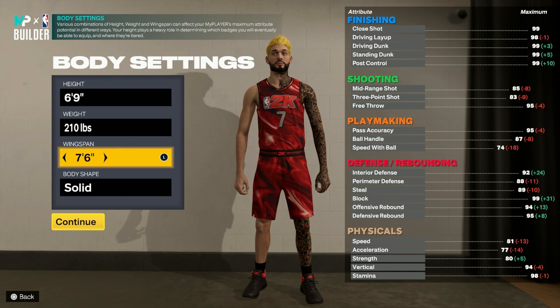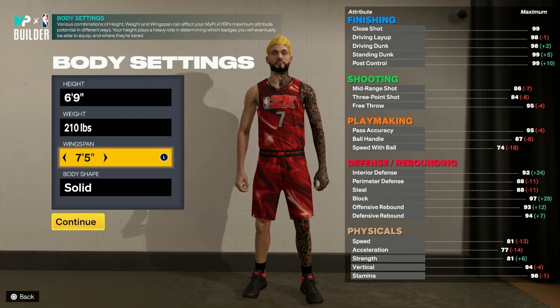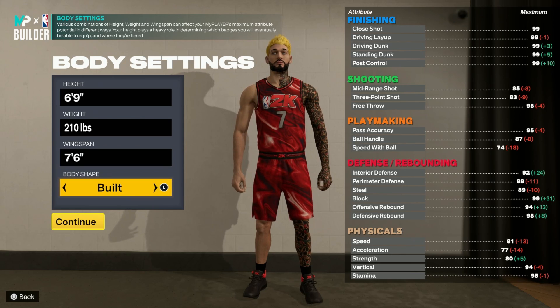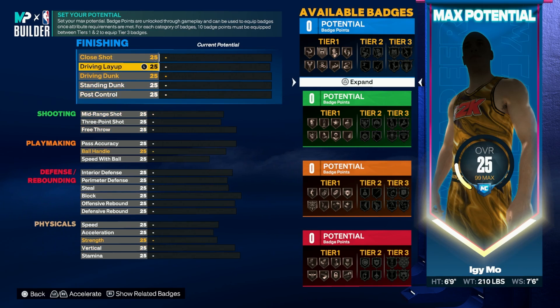For wingspan, you want to go with 76. The reason I went with 76 is because I still want to have long arms — I can grab more rebounds and get higher shot contest ratings. The reason I didn't go with max wingspan is because you only get an 82 three-point shot, and at 83 three-point you get a lot better jump shots. You can go with 7'4 wingspan if you want, but 7'4 is just too short for me — I can't contest post hooks or grab rebounds, and I'm not dealing with that. Body shape does not matter; I went with built because I like the way it looks.